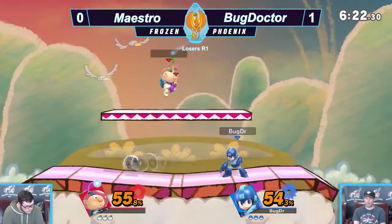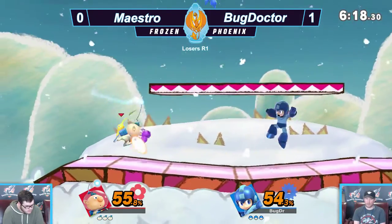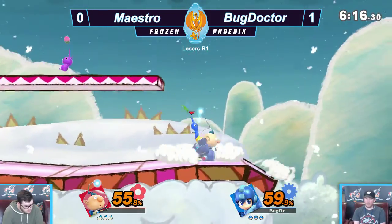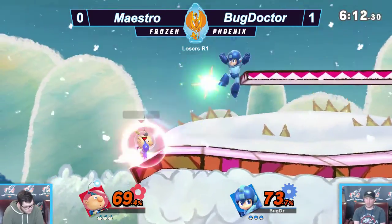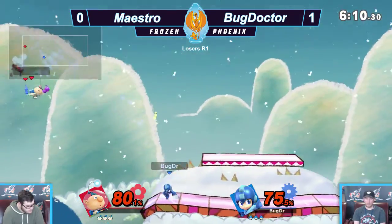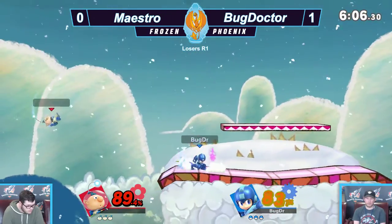He barely got hit with that Leaf Blade at the tip. It seems like Maestro's running out of options here, because Mega Man's really taking control of the whole bottom part of the map. Got yellow off him — he's throwing blue and purple on, and Monique's dead.